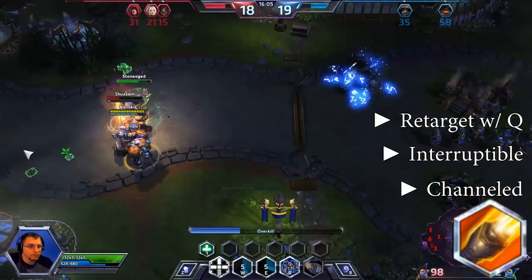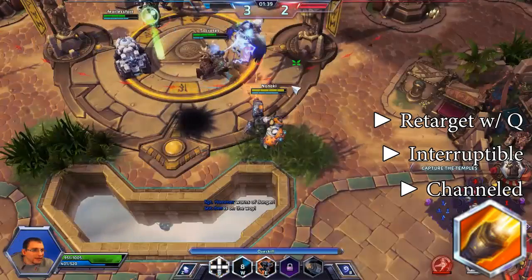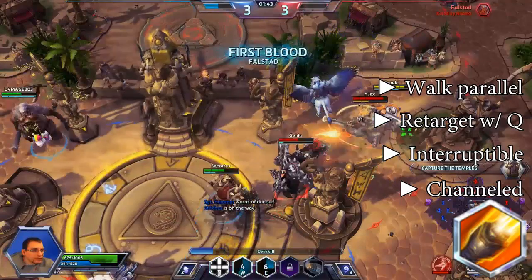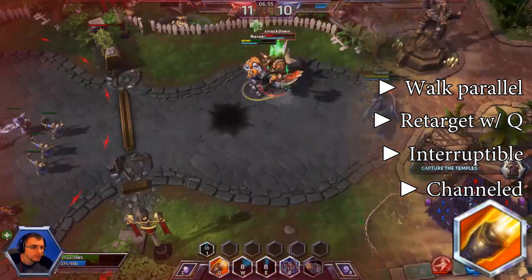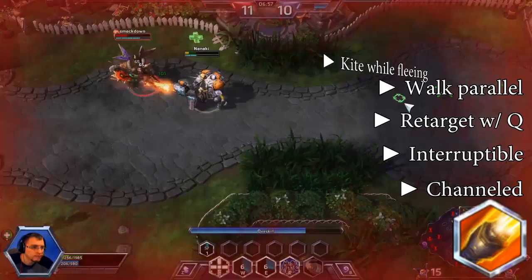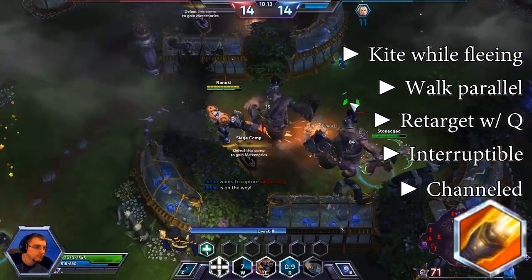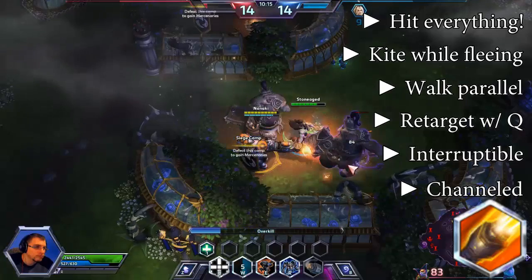Simply cast Q again on a new target while channeling and your gun will aim at the new target. While using your Q to do some damage while chasing an enemy is fine, what you really want to be doing is walking parallel with your enemy, as this allows you to auto attack after your Q has finished if need be. If you are running from a battle, be sure to kite the enemy to scare them off from chasing you. Q will hit everything in its cone, so make sure you are positioning yourself to hit all of your targets.